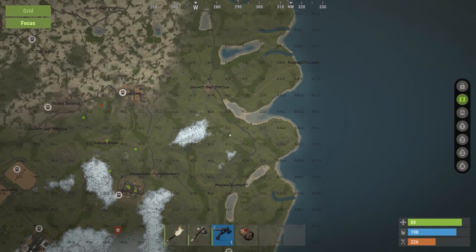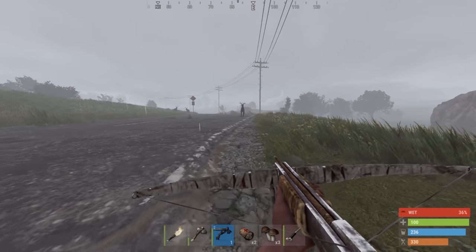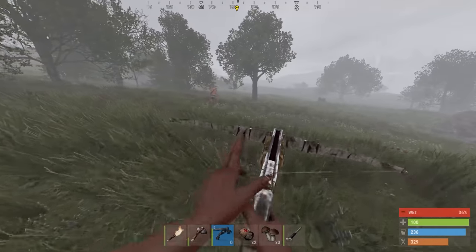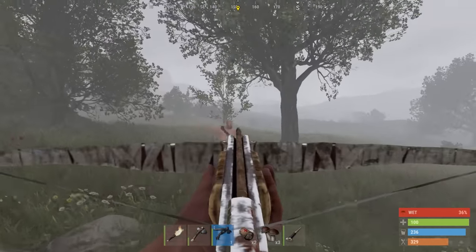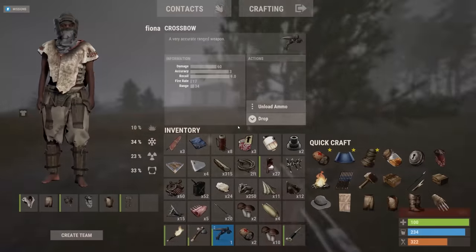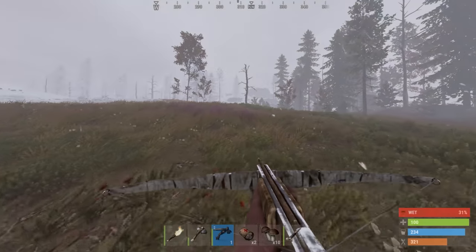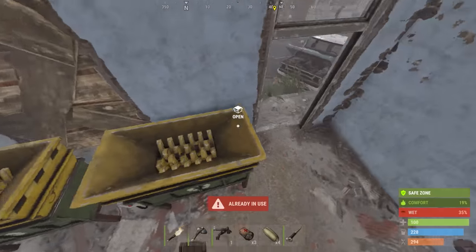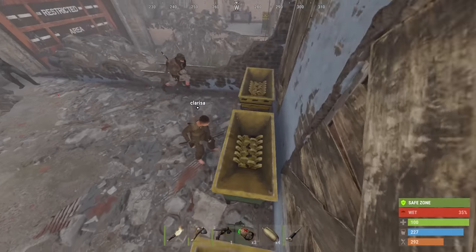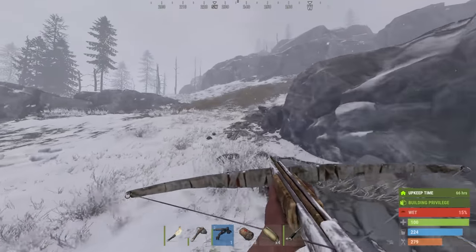No green card at the lighthouse. I'll just run the road up the right-hand side and cut across the supermarket. Yes, this is what I need — I'll head to outpost to recycle this. I need 200 crude oil to buy this level 2 workbench. I'm going to go to airfield and try and get some crude oil barrels.